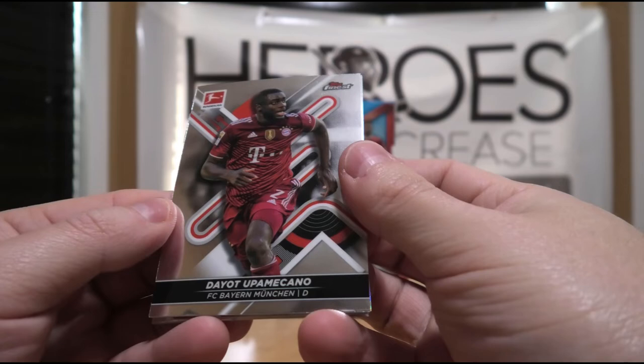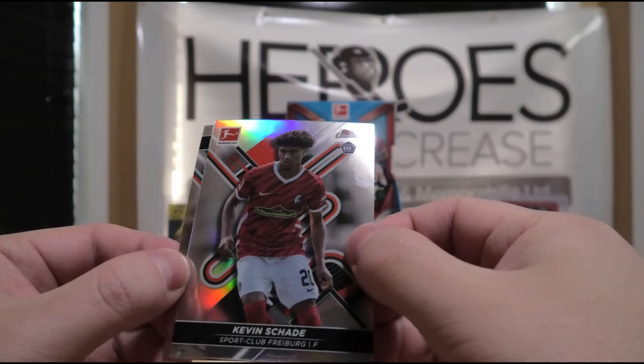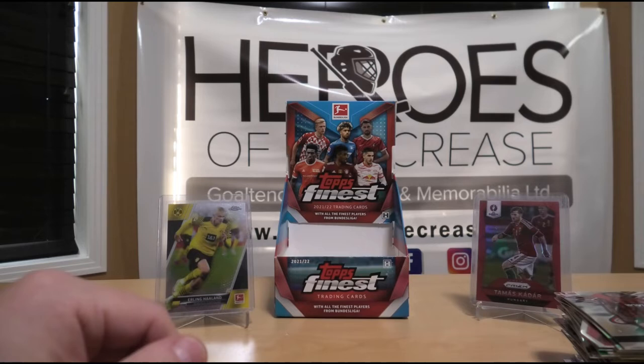Dayot Upamecano. Mahmoud Dahud. Then we have another one of these die-cuts — like in the previous pack — of Manuel Neuer, goalkeeper. We have Kevin Schade, refractor rookie. And to end it all off, a Robert Gumney rookie. Pretty cool — nothing particularly low-numbered, but still a good spectrum of autographs and whatnot. It was pretty fun.